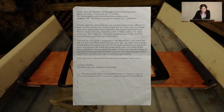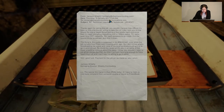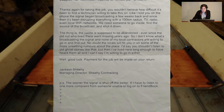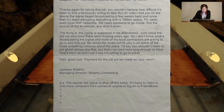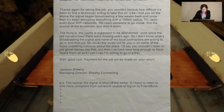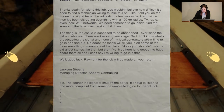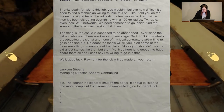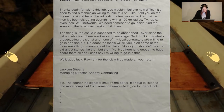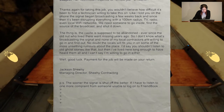So over here, we're going to read an email — and you can scroll to zoom in and out. "Thanks again for taking this job. You wouldn't believe how difficult it's been to find a technician willing to take this on. Like I told you, on the floor, the signal began broadcasting a few weeks back. And since then, it's been disrupting everything within a 100km radius — TV, radio, even local Wi-Fi networks." Oh no internet, that's cramp. "We need someone to go inside. Find the source of the broadcast and shut it down. The thing is, the castle is supposed to be abandoned."